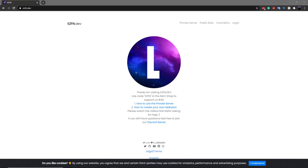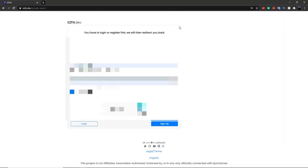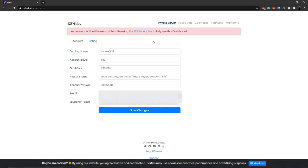The second step is to click on the Private Server button at the top. It's going to ask you to log in to their website. Once you've logged in, it will show you the settings panel. You can change things like the account level, and you can also change the avatar status — what it says when you're inside the lobby.